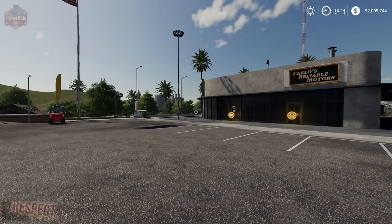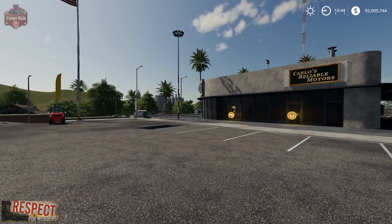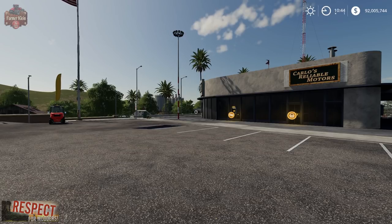Hey everybody, welcome back to another mod review. Today we're going to take a look at a Fleagle semi-trailer flatbed slash low loader. It's a great little trailer for those that maybe don't like the in-game two-piece low loader, or maybe you're playing on a map that has elevation changes and the in-game low loader ends up bottoming out. This is a great option for you. This mod can be found over at modhoster.com.